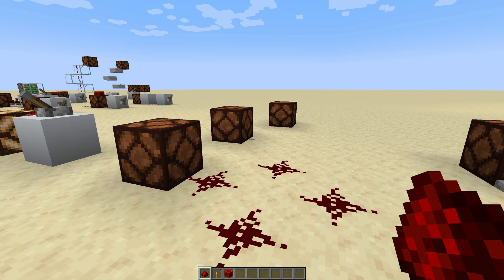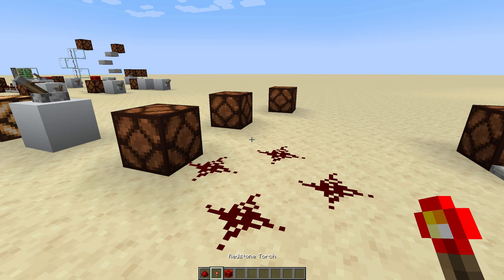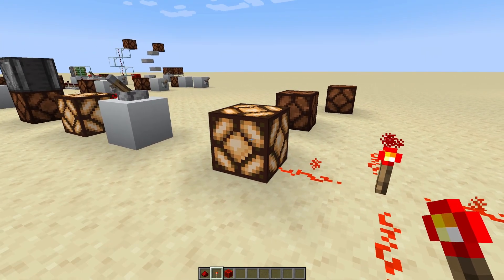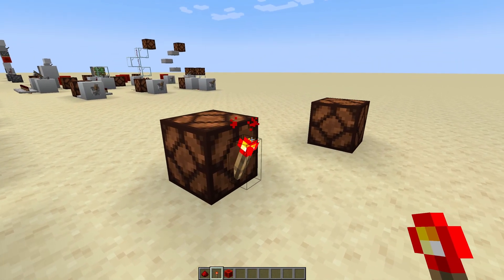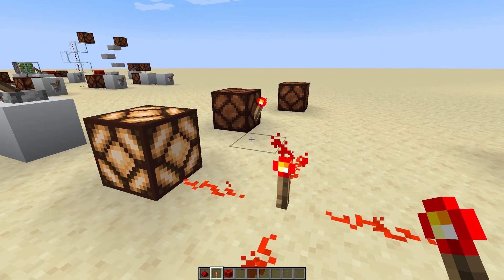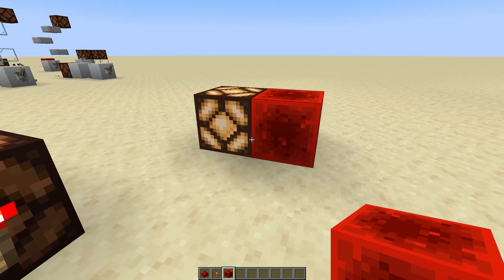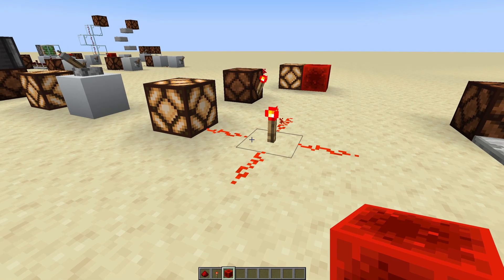Now to power redstone, you've got a couple of different options. We've already looked at levers, and there are also buttons and pressure plates that we'll talk about later. One that we want to look at is the redstone torch. When you put down a redstone torch, it sends power to all of the adjacent blocks — you can see that one lights up. But there is an exception: if you put a redstone torch on a contraption or mechanism, it's not going to power that block. Similarly, blocks of redstone also provide power to adjacent blocks, and these two are very useful.